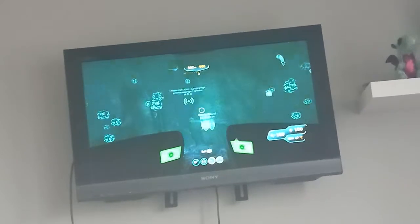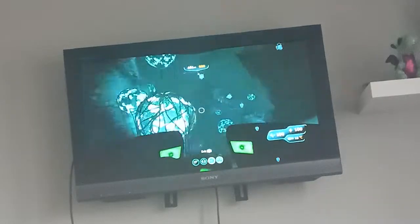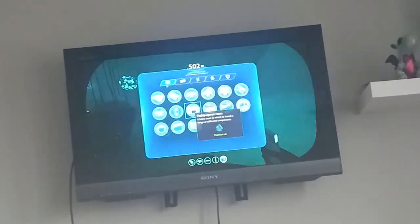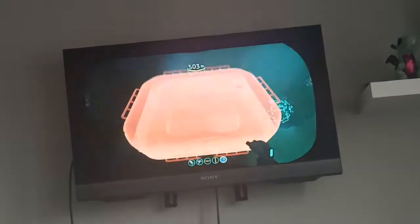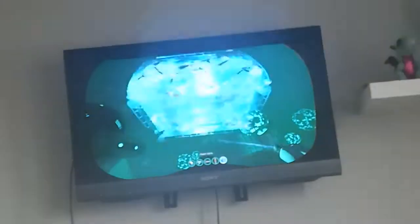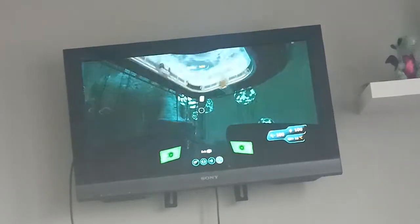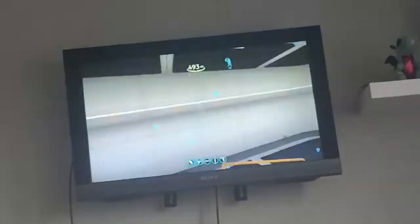Okay, so behold — my old Seamoth had glitched into a wall. It's right there. And just for the safety of my new Seamoth, I'm just going to build a moon pool right here. I'm not sure why it's not building, but it works.